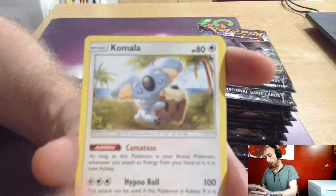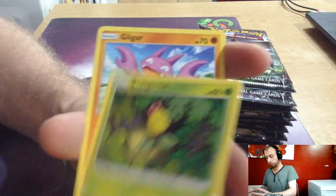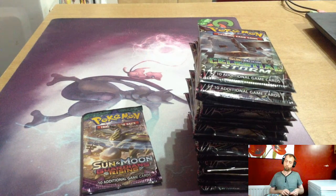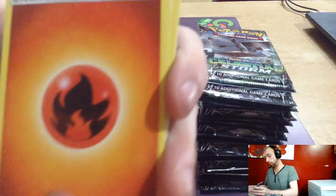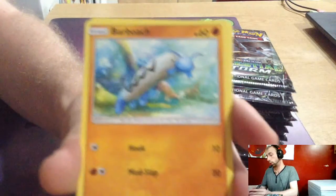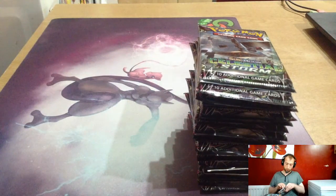Water Energy, Comfey, Enhanced Hammer, Aqua Patch, Lairon, Sandshrew, Cottonee, Bonsly, Gligar, Lairon, Geodude, Clefairy reverse, Oricorio. Fire Energy, Mareanie, Ledian, Salandit, Jangmo-o, Tylo, Carvanha, Barboach, Phantump, Clefable reverse, Lunala, and our last Guardians Rising pack before we get on to the main stuff.